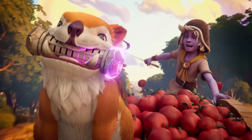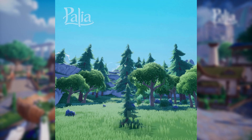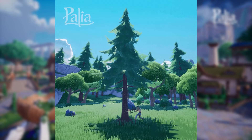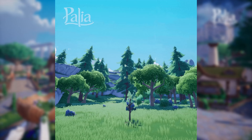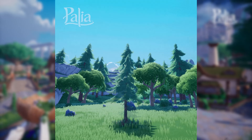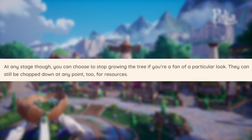As if that wasn't exciting enough, we also have a new tree system. The tree seeds already in the game can now be planted on your plot, but instead of them automatically being a full-grown tree, they're going to work similarly to how flowers work. You will need to water them, and you'll be able to see them grow through four stages over time. You know how in Animal Crossing you can stunt the growth of a tree if you like the way it looked in an in-between growth stage? Well, now you can do that in Palea too. And of course, you can always chop them down again if you decide you don't want them anymore or just need the resources.